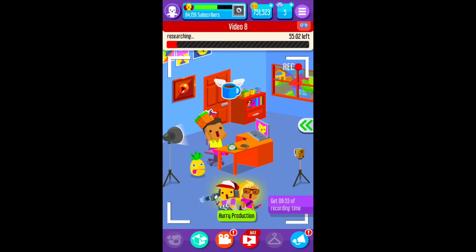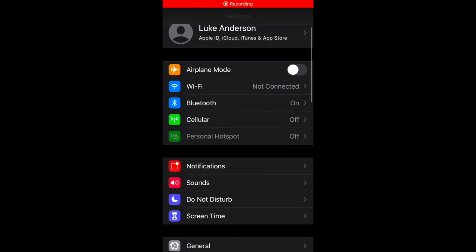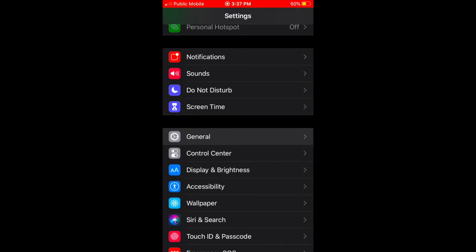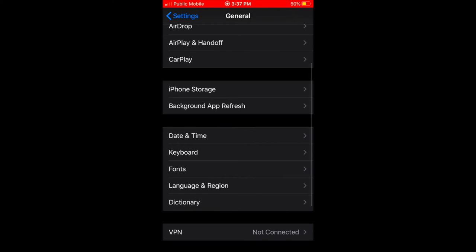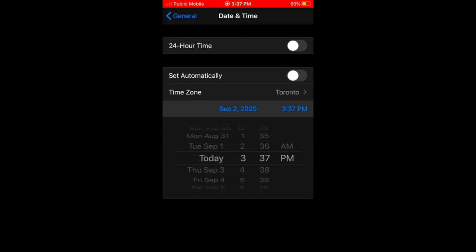Now I'll actually show you how exactly this works. First, go to your Settings. Once you've accessed Settings, scroll down to General, scroll down a bit more, and go to Date and Time. You want to make sure 'Set Automatically' is off so you can change your date. We're going to go into the future — let's go one day into the future.